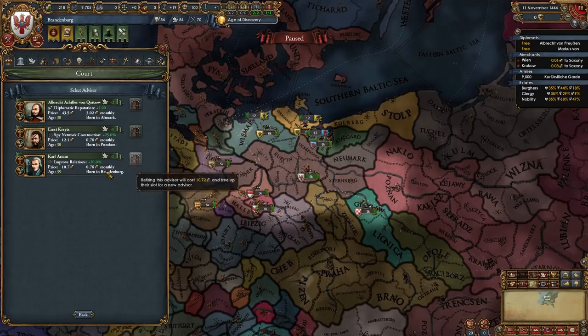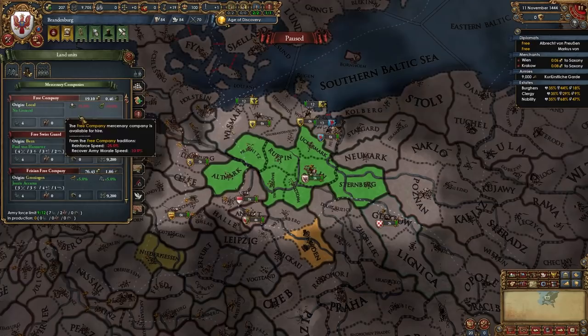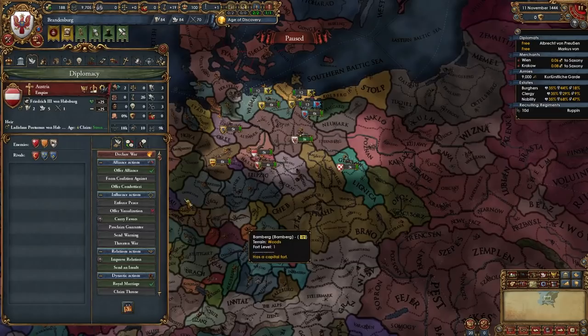Now we're gonna hire one advisor — a level one diplo rep or an improved relations guy. I have an improved relations guy at level one so I'm gonna take him. We're gonna pick other advisors later when we have more money. We're also gonna give our ruler and heir military command and we're gonna hire the free company and add the other general to them.